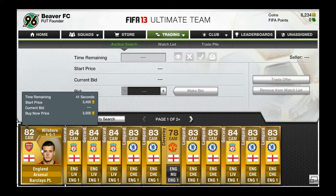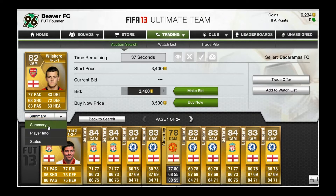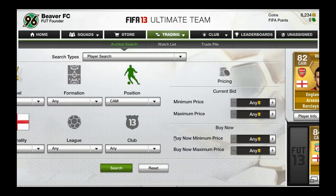On this little clip here I picked Jack Wilshire. Obviously he plays for Arsenal, Barclays Premier League, and he's English — those are the key things you need to remember. If you don't know what team he plays for, click on player info just below the player card and it will give you that info.